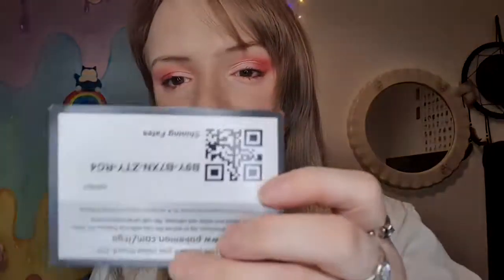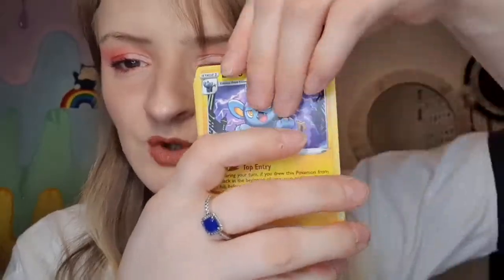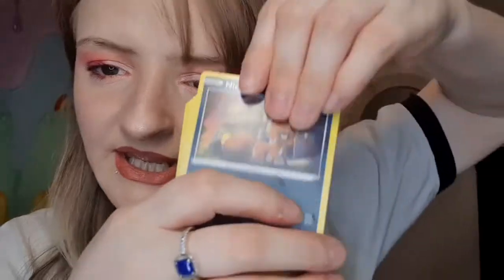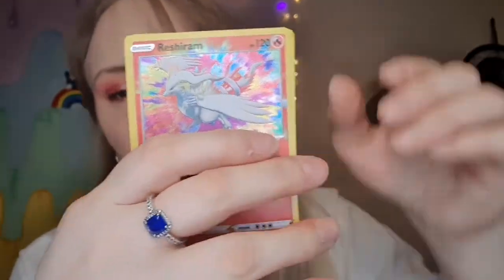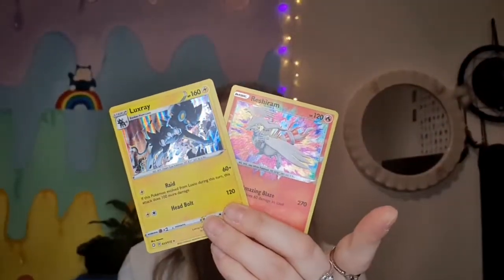We've got two packs left. Come on, Charizard! Do you remember our song? We want Charizard, we want Charizard, we want Charizard! Alrighty. Luxio, Dartrix, Dartrix, Eldegoss, Trapinch, Rowlet, Nickit, Shinx, Cacnea. Oh — amazing! A rare Reshiram and a holo Simisear — so yeah, there's them!